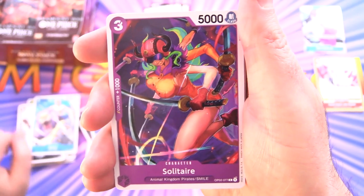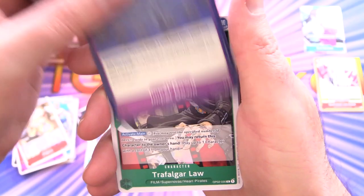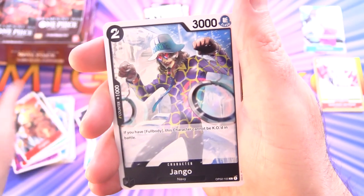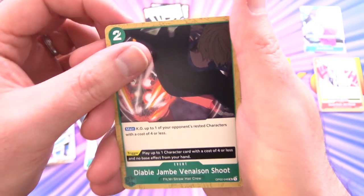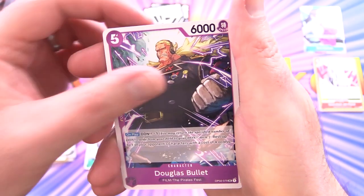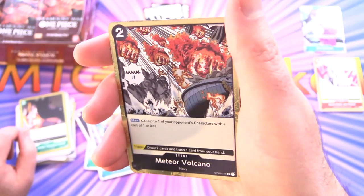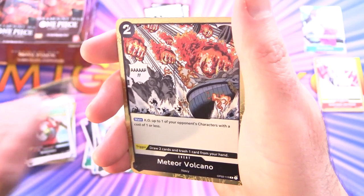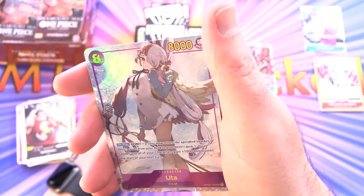Next up we have Solitaire, Dogura, Impel Down, Trafalgar Law, Kingdew, Django, Moji, Sentomaru, Diable Venison Shoot — I can't say that — Douglas Bullet for the uncommons, then Meteor Volcano. That's a rare — very shiny.